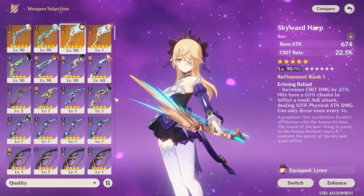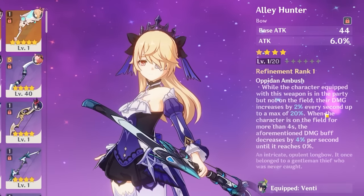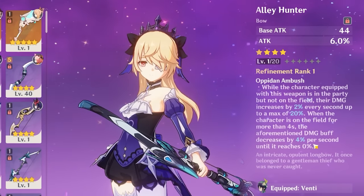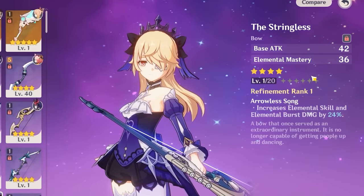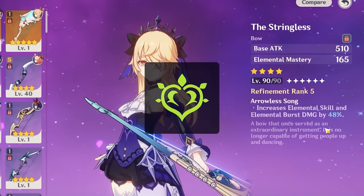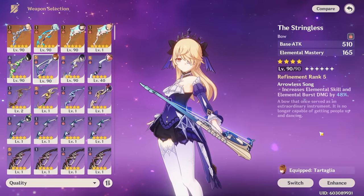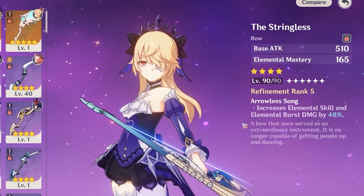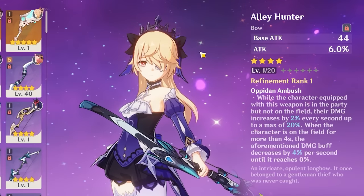For 4-star weapons, the top options are Stringless and Alley Hunter. Alley Hunter gives a high base stat, attack percent, and 20% increased off-field damage at R1 (doubling to 40% at R5) — great since Fischl rarely wants to be on field. Stringless gives up to 48% elemental skill damage at R5, making it an excellent staple 4-star. Stringless gets significantly better in Aggravate teams where the EM stat also contributes; at R5 in a Dendro team, it's close to 5-star level. Both are your best 4-star options.